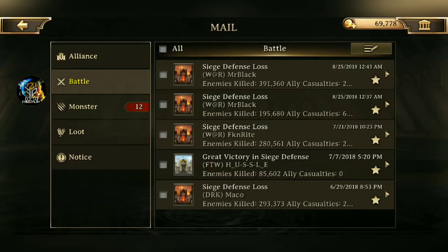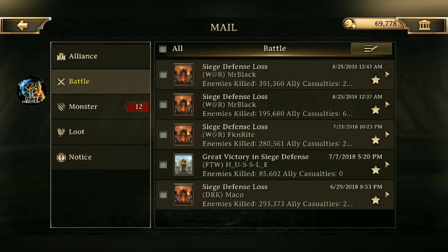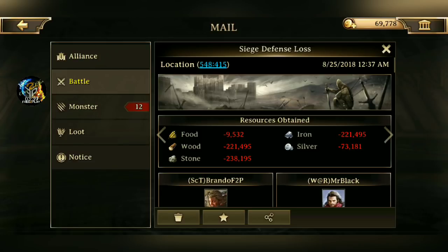The two most recent attacks that I took were from somebody from W at R. His name is Mr. Black. Pretty chill, kickback dude. I messaged him after the fact — you know, hey, you lost this much, GG, whatever. We had a little talk back and forth. He's not an asshole like Mako, he's not overly mad, but he's kind of confused with the battle mechanics. So let's actually get down into this report.